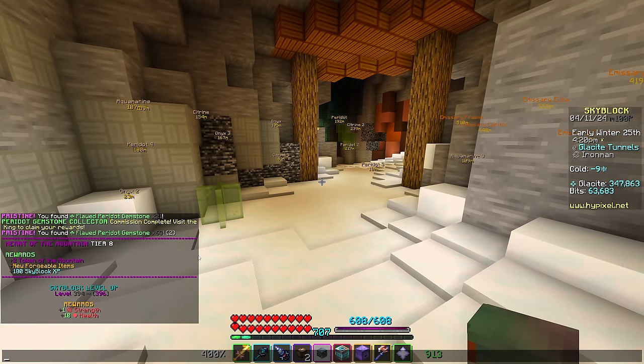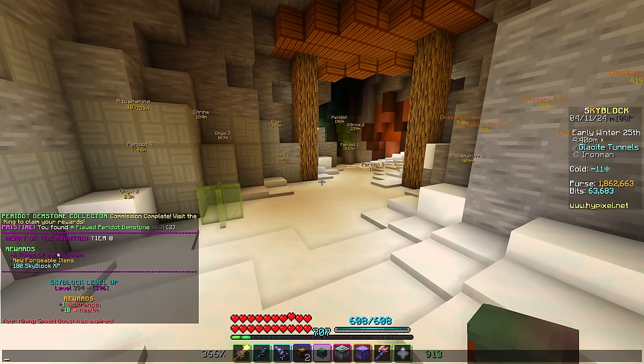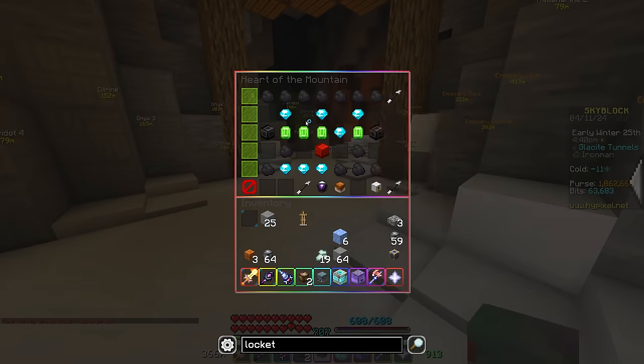Heart of the Mountain Tier 8, and two Skyblock levels — look at that! That is a rarity; you don't get to go up by two levels very often. So, Skyblock level 180. For that we get new items and two Tokens of the Mountain. We also unlock this whole row of perks here.